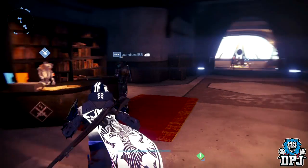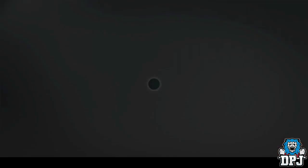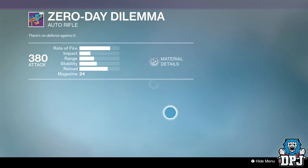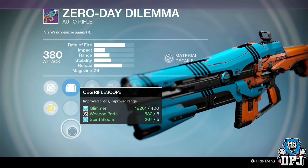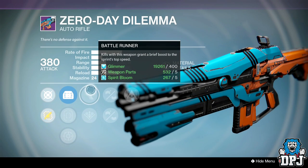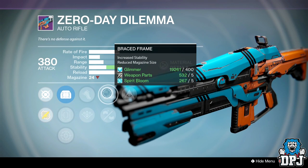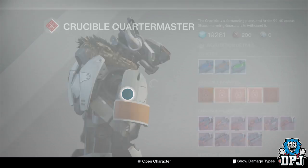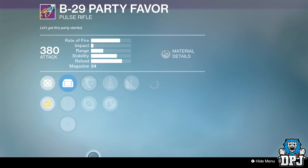Let's get straight into it — checking out the Crucible Quartermaster's weapons. Starting with the Zero Day Dilemma: sights are MD Reflex, Quickdraw IS, and OEGU Riflescope. Perks are Battle Runner and Danger Close, with Appended Magazine, Brace Frame, and Hidden Hand. That ain't good at all, let's move on.